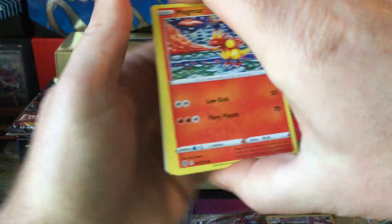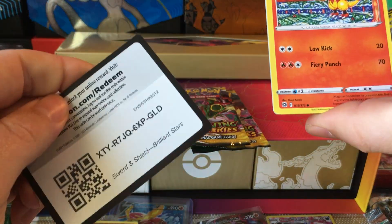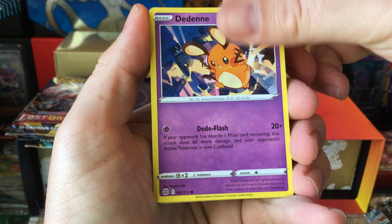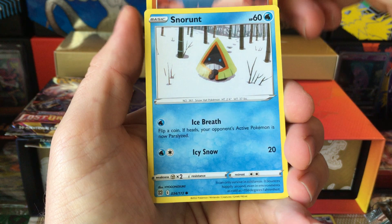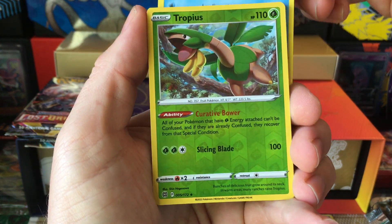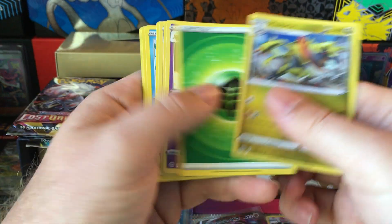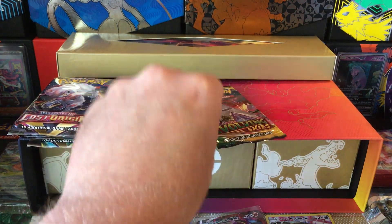Let's go Brilliant Stars with the white code. Showing Magmar, Magmar, Magby, Chewtle. Tropius reverse and Evolving.